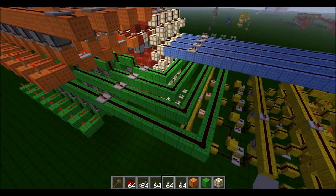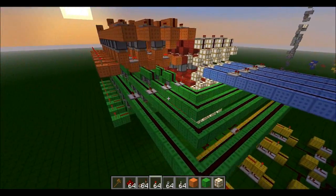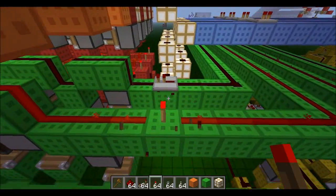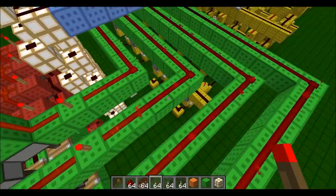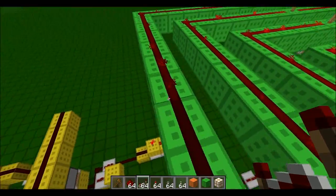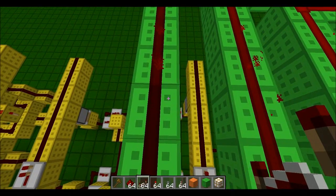Now that's done, just need to add repeaters. To do this we just replace these torches — set it to day so we can see again — and then just follow it back round, and where the power runs out, add a repeater.